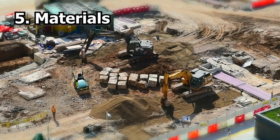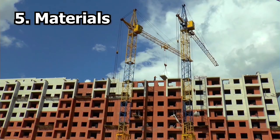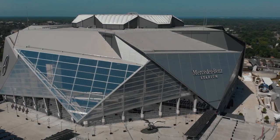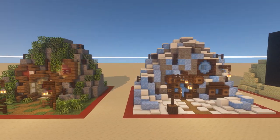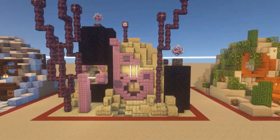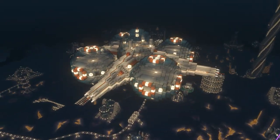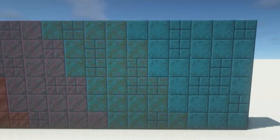The choice of materials used in building construction is an important architectural consideration. Materials should be selected based on their suitability, durability and appearance, and they should be used in a way that enhances the overall design of the building. You can use a variety of materials in Minecraft to create buildings that are aesthetically pleasing, durable and functional, with blocks like glass to prevent spawns, obsidian for toughness and copper to show the passage of time.